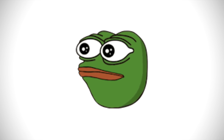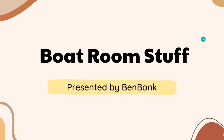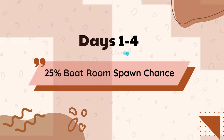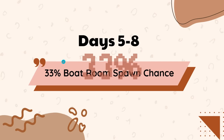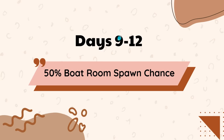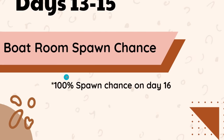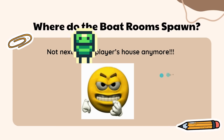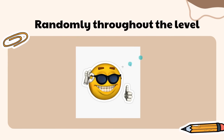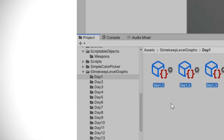I also wanted to change the way boat rooms interact with the world, so here's a presentation on the new boat room system. Boat rooms on days one through four will have a 25% spawn chance per day. For days five through eight, it's a 33% spawn chance. Days nine through twelve, a 50% spawn chance. Days thirteen to fifteen, a 75% spawn chance, with a 100% spawn chance on day sixteen. And the boat room will no longer spawn next to the player's house — it will now spawn randomly throughout the level so players actually have to go out and explore.